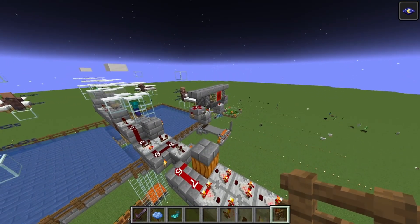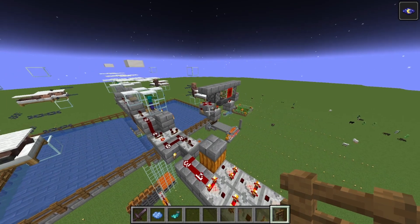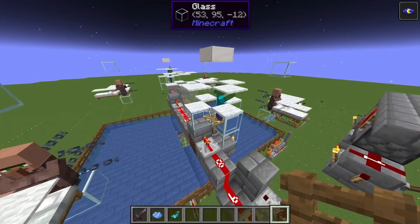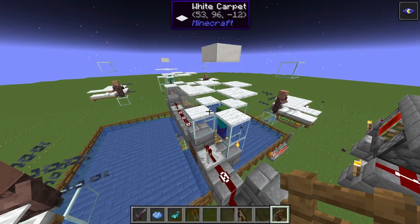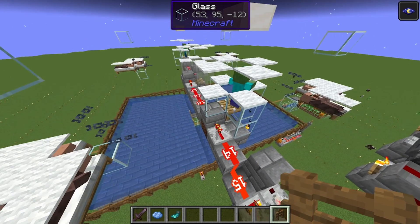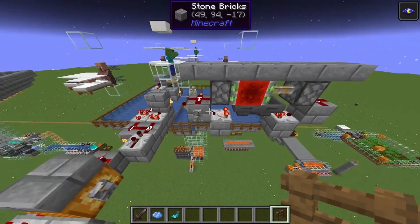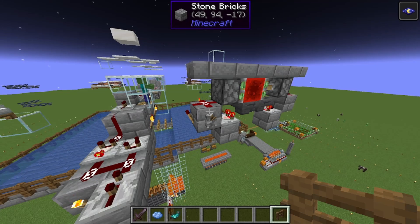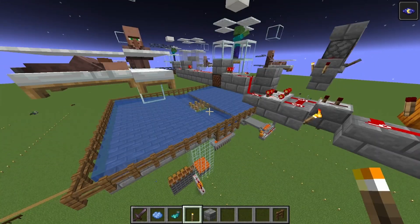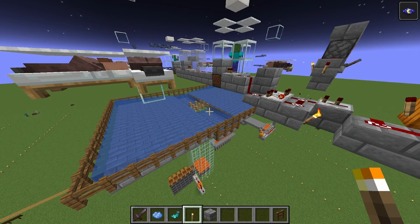If you can, you should build a hopper clock and avoid scaring the villagers too often, because every time the villagers are scared it creates a bit of lag on the server. So it doesn't make sense to scare them more often than every 40 seconds. That's also the reason why I'm not a big fan of designs where they put the zombie or the villager in a bubble column so it goes up and down, because this way the villagers will pretty much constantly be scared and we will have constant lag on the server.